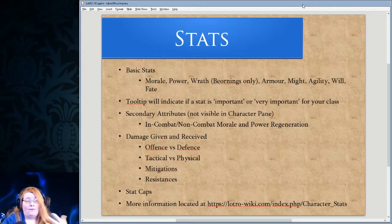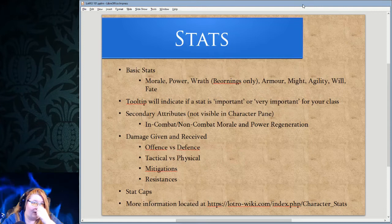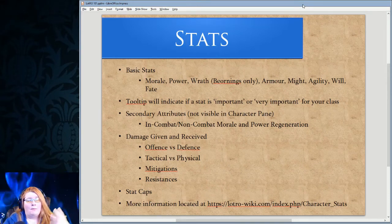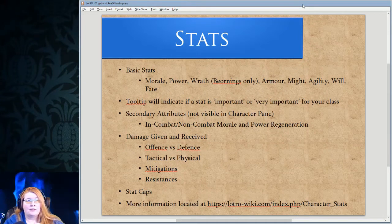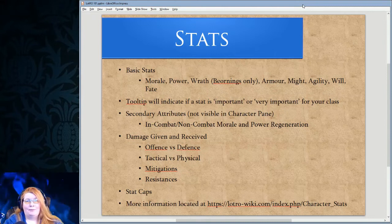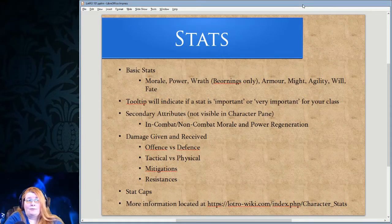Everybody has armor — there's a stat that determines how much armor your character has. Heavy armor classes will have a higher number than lighter classes. The primary stats for the various classes are might, agility, will, and fate. Might is generally for heavy armor classes like guardians, champions, and Bjornings. Agility is for classes that need to move around, like burglars and hunters. Will is for more magic-oriented classes like minstrels, lore masters, and rune keepers.